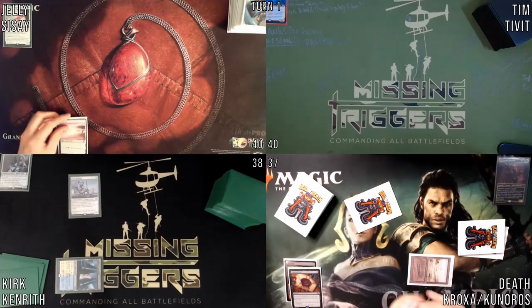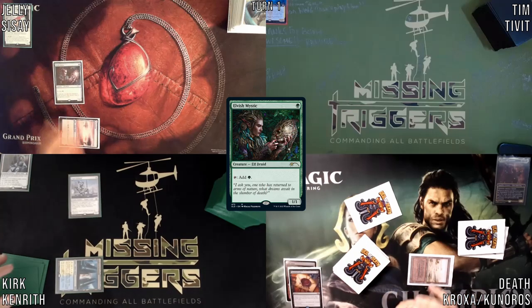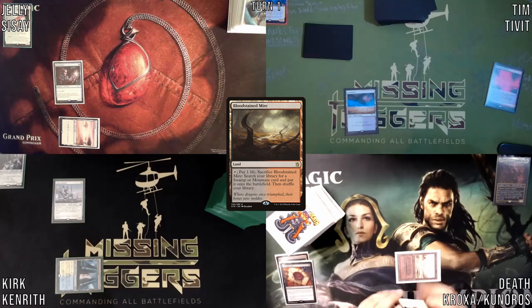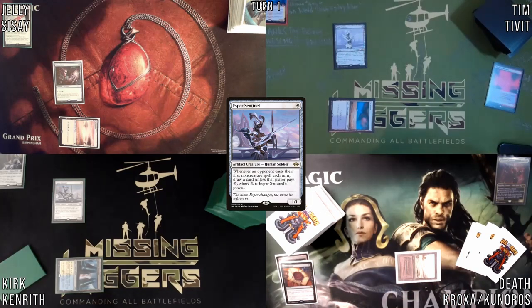I will play a Savannah, tap that, play an Elvish Mystic, and pass. I'll draw, play a Bloodstained Mire, crack it with a Fetch Land, and I want to play an Esper Sentinel.